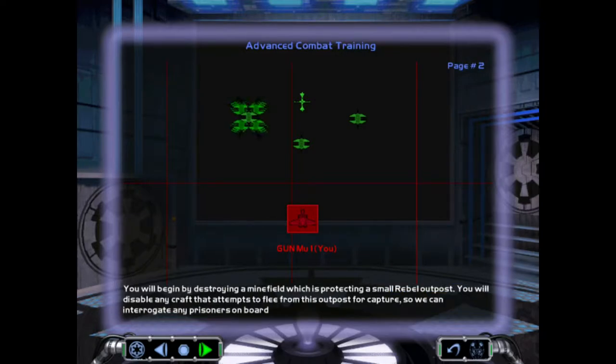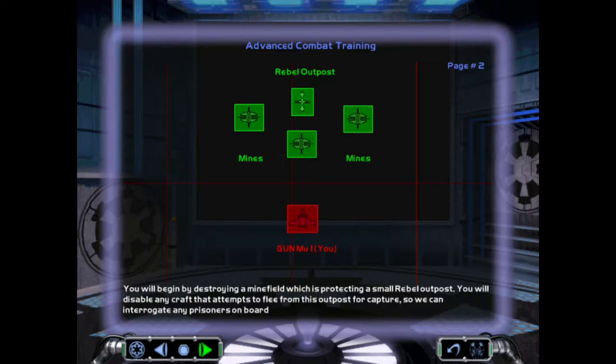You will begin by destroying a minefield which is protecting a small rebel outpost. You will disable any craft that attempts to flee from this outpost for capture, so we can interrogate any prisoners on board.